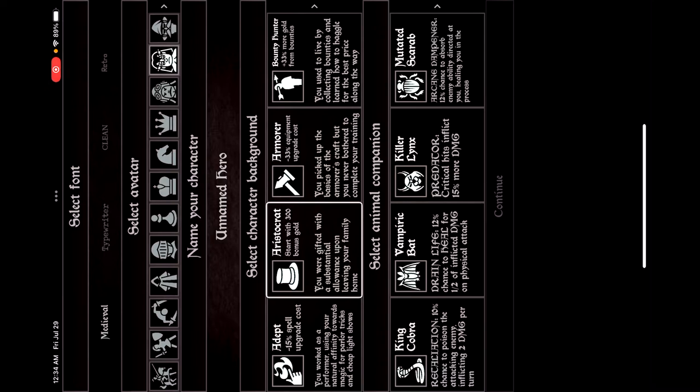You also select an animal companion. It doesn't actually fight alongside you — it just gives you an extra passive effect in battle. For example, King Cobra gives: 'Retaliation — 10% chance to poison the attacking enemy, inflicting 2 DMG per turn.' Vampiric gives: 'Drain life — 12% chance to heal for half of inflicted DMG on physical attack.' Then we go back to load an existing character file.